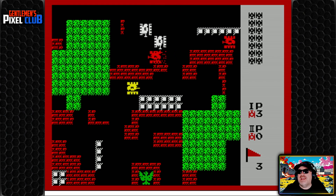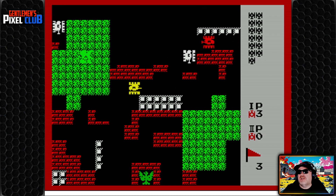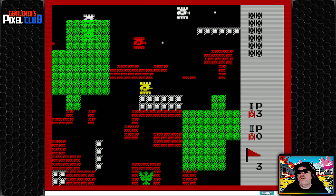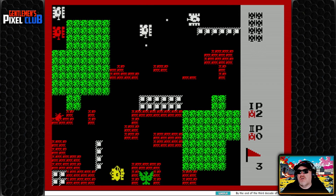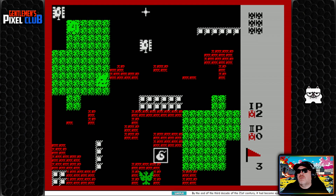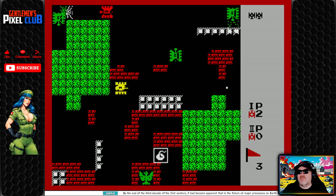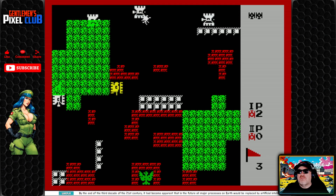This is a death trap for them — they have to pass through here, so as long as my aim is true, theoretically I cannot lose this. Oh, do I want that smart bomb? Yes I think I do. That was close — that got me. I've got a little bit of shield at the moment. You can't see the score until you clear the level.